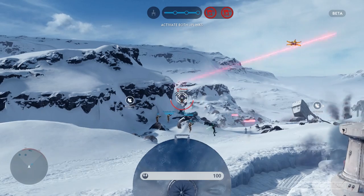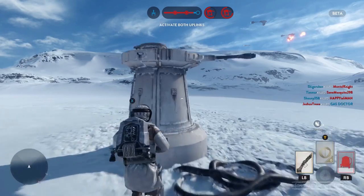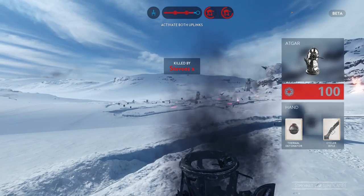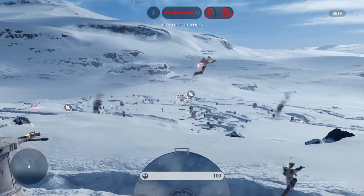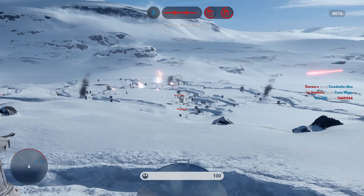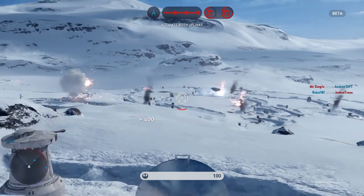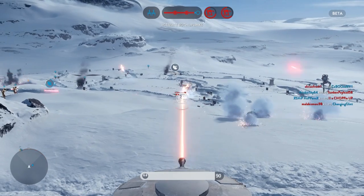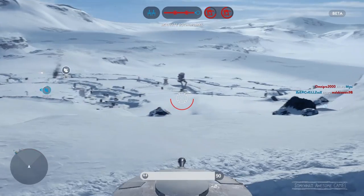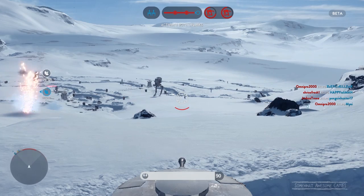So if you're getting attacked yourself — say you're running around and getting slaughtered because some other player is in a turret — what do you do? The Atgar, as I just said, is your best friend. These little towers here are killing my men. Kablamo — we just took out two DF-9 towers in one shot, which would usually take everyone's focused fire and thermal detonators. It'll blow up towers in one shot.